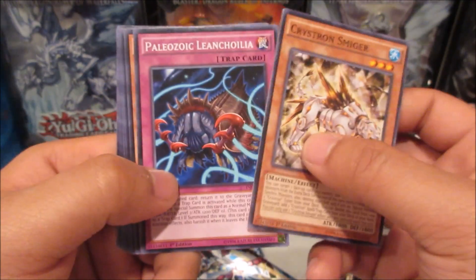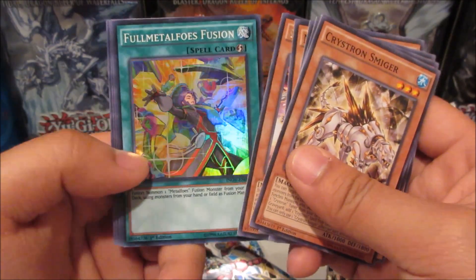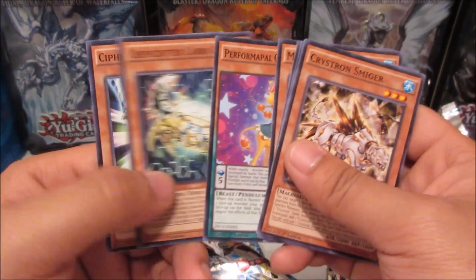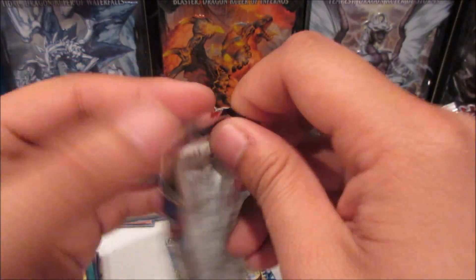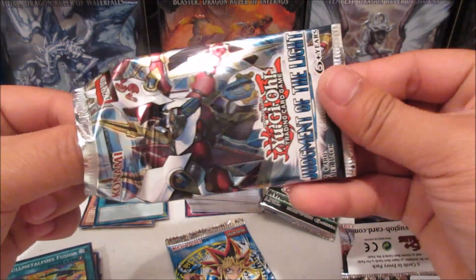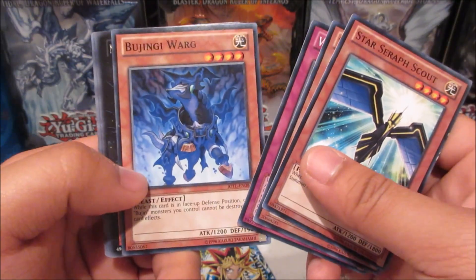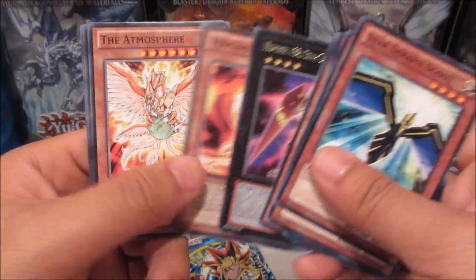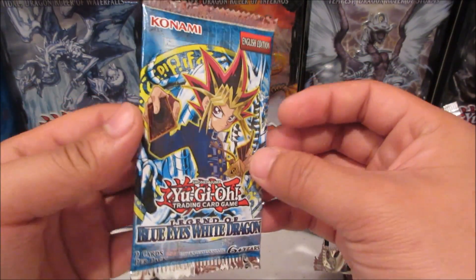Invasion Vengeance - Super Hairy Samurai Soul Peacemaker for a rare, actually a pretty good rare. We got Full Metaphors Fusion from both Invasion Vengeance packs - cool. Judgment of the Light - let's see: Star Seraph Scout, Star Seraph Sword, Vain Betrayer, Genius Warg, Number 102, and Fencing Fire Ferret. These cards are a little darker and thicker so I believe they are the European print - really cool though.